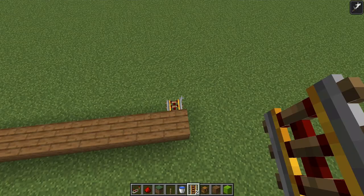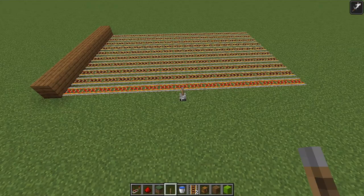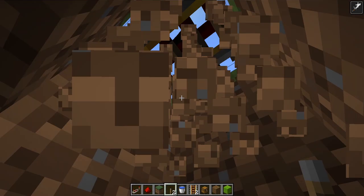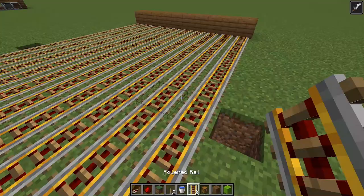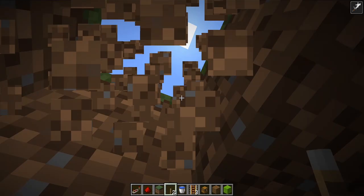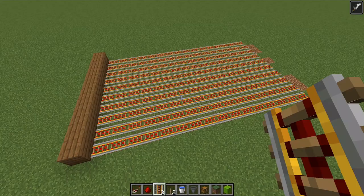Now that we have a 16 by 10 block grid of rails, we need to figure out where to put the power source to power all of them. We're going to dig underneath all these and put the power source underground. I'm using switches just because it's cheap - you can use redstone blocks if you want. Put down switches on the underside of every single block and switch all of them, then trap those in there and leave them forever.